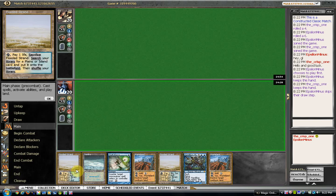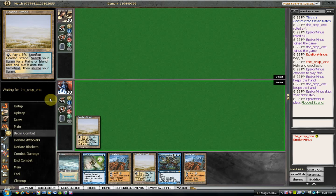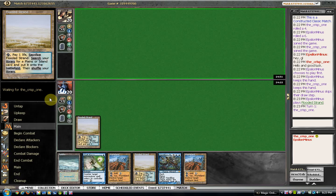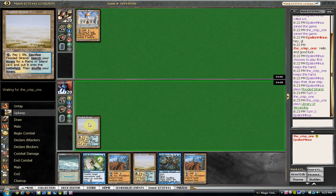Sort of been a nice hand against all those academies, that's for sure. I'm going to lead with a Flooded Strand. I'm glad I kept that wasteland hand now.